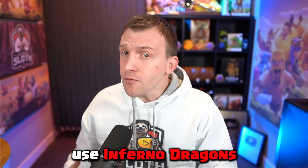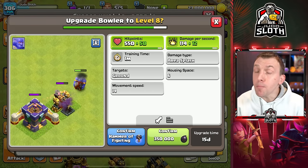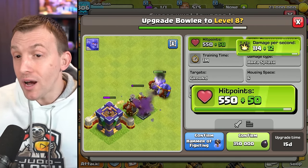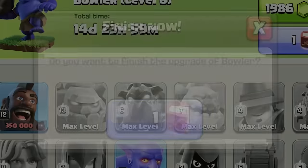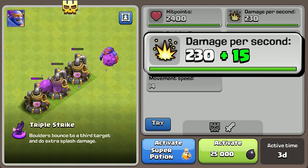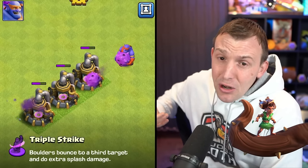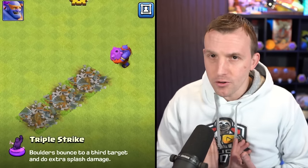I don't think many people use Inferno Dragons in the current meta. However, one troop that I will be upgrading first is the Bowler to level 8, which gains an extra 50 hit points and 12 damage per second for 350,000 Dark Elixir. I'll be using my Book of Fighting on this one. At Town Hall 15 I always enjoyed Super Bowler attacks, and now the Super Bowler gains 15 extra damage per second and 200 extra hit points. My Root Rider attack is going to get a nerf, so the Super Bowler attack is something I think I will probably return to.